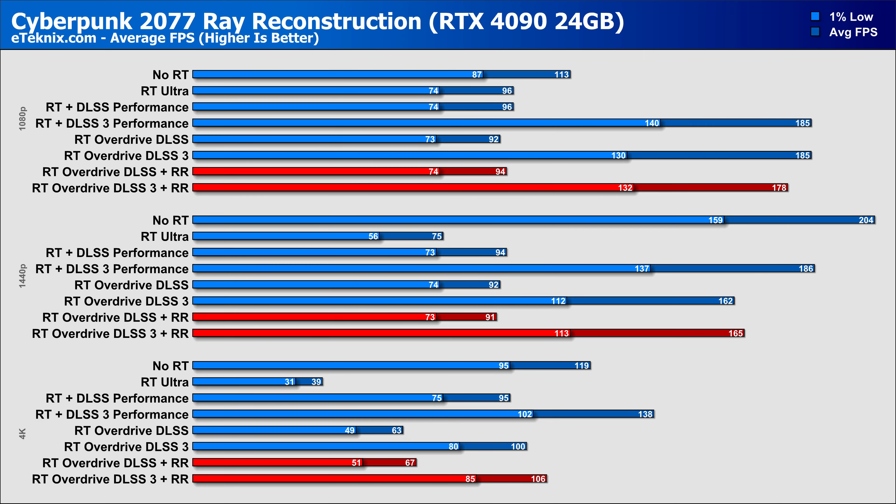Starting with the RTX 4090, we can see a clear bottleneck in some settings. What's worth noticing is the performance between overdrive with no reconstruction and with reconstruction: at lower resolutions we see results within 2% of each other, while at 4K that gap widens with reconstruction giving us 6% more performance and with more clarity. Enabling DLSS 3 tells a similar story, with 4K giving the biggest uplift of 6% with reconstruction on — so you're getting slightly more performance and better visuals overall.